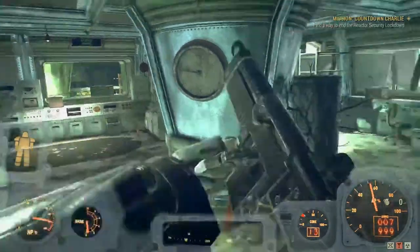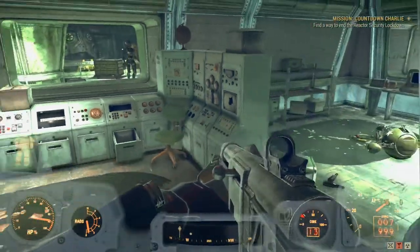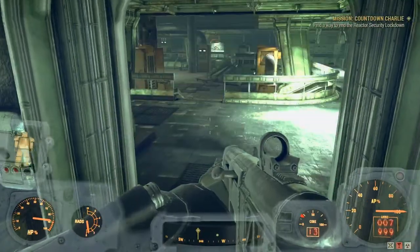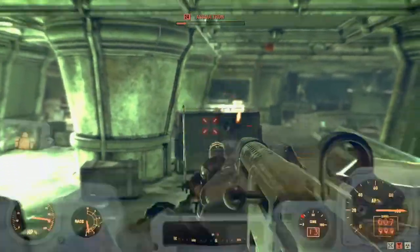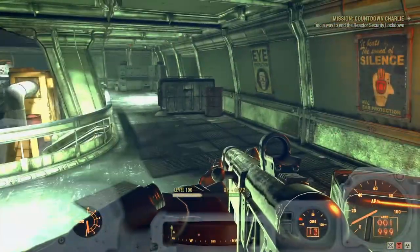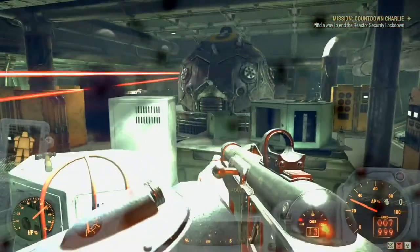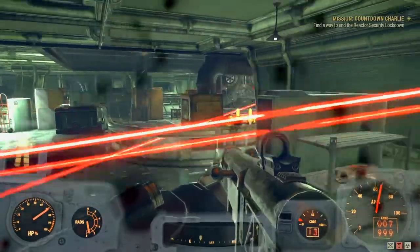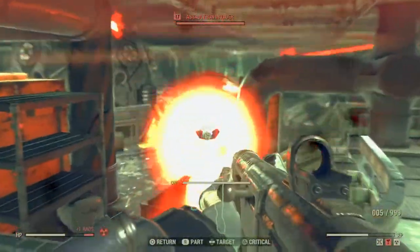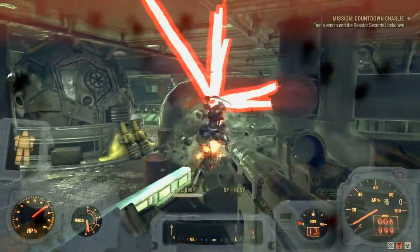Head for control room - let's do that. Find a way to secure the reactor. Look who's in there - another assaultron. There is a timed bit in here and it is a bit of a rush so be warned. I normally take all the robots and all the turrets out before I start doing absolutely anything in here.